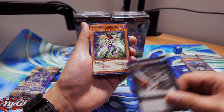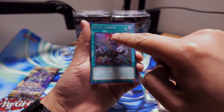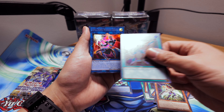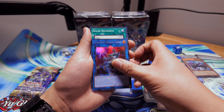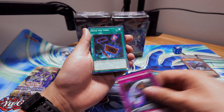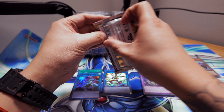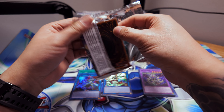We got Dreadnought Dreadnoid, Witch Raider, Quick Launch — and that's silver lettering, pretty nice. Extra Hero Wonder Driver in silver lettering as well, nice. Solar Recharge in the common, Different Dimension Ground, Into the Void, Iron Draw, White Moray, and Destiny Hero Dangerous. Pretty cool so far — we got one regular ultra and two silver ultras.